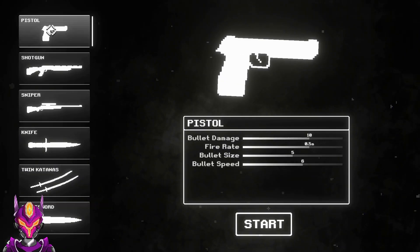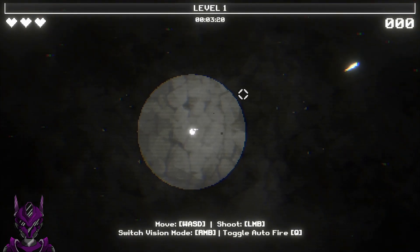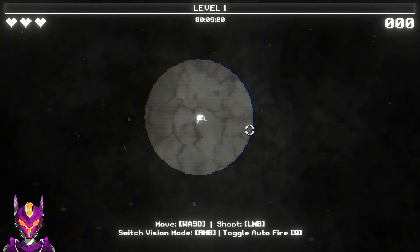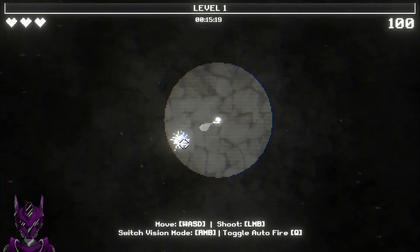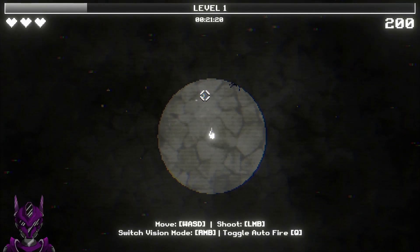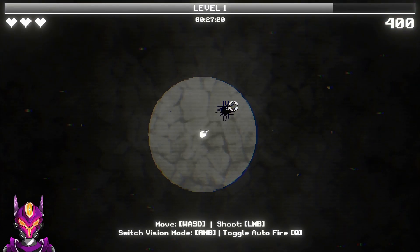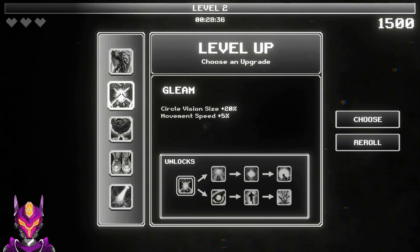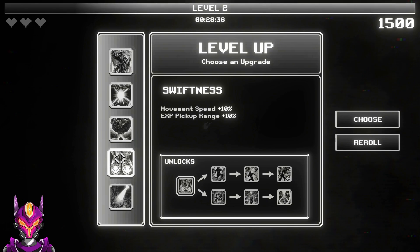All right, let's do a run with the pistol. Definitely gonna want to do bullet damage, bullet piercing, fire rate. Let's mess around with fire this run — I don't think I've used it yet, or burn. Lightning gets absolutely insane. We got shield barrier, gleam, radiation, swiftness, and spotlight — let's go with movement speed.